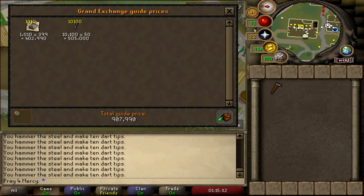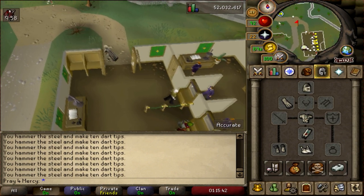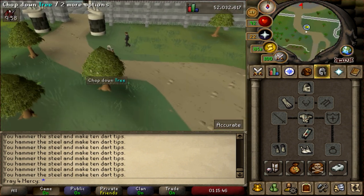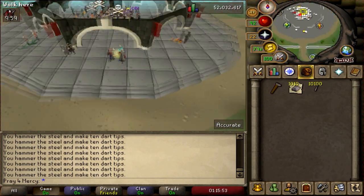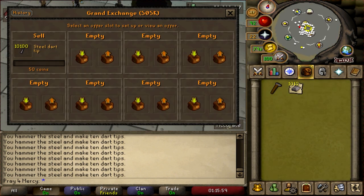So you pretty much make a profit of around 100k an hour, which isn't bad. It's very AFK and not the best money-making method, but you still make 100k just being AFK, which I generally enjoy. People do like AFK methods for mobile use. I'm going to go ahead and sell this at the Grand Exchange — 505k listed, hopefully someone buys it.